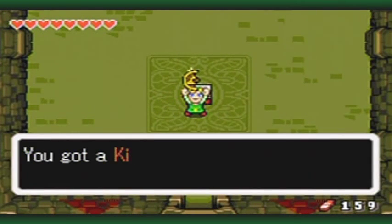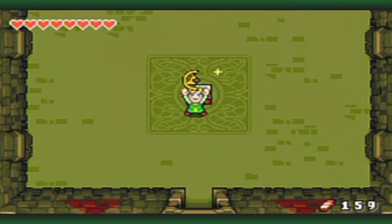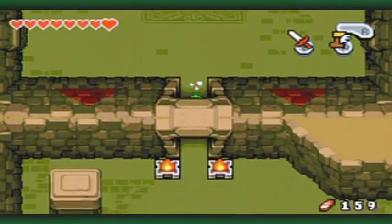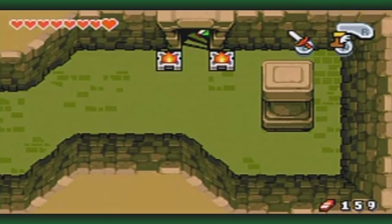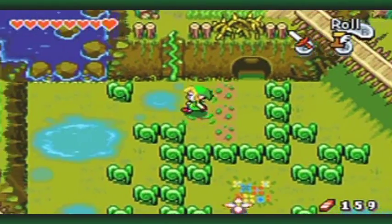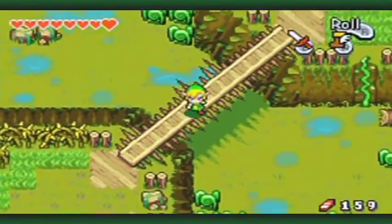I didn't take any damage from that, and you got a special Golden Kinstone piece for doing so. It's either gold or yellow — they're using all basic colors for that, but I kind of like to think it's golden. It just seems more special. Whenever you see a yellow or golden Kinstone, it is a special event Kinstone fusion, which means you need to get these Kinstones to progress through the game. I need to get two more in this area to progress.